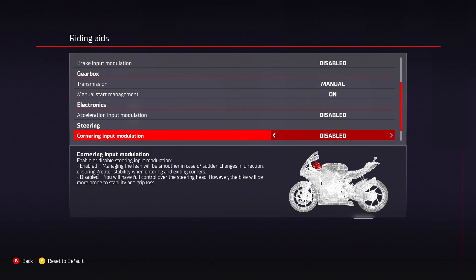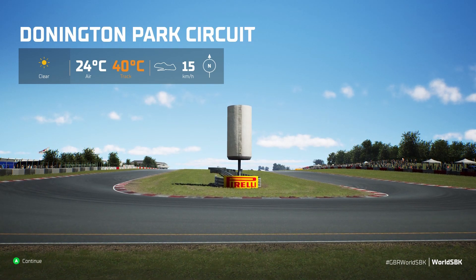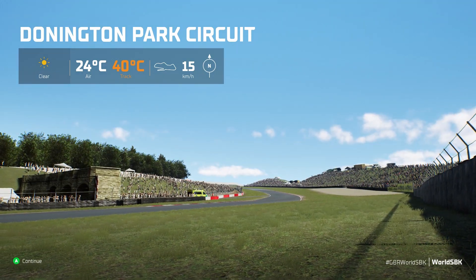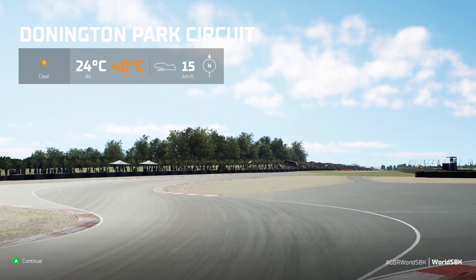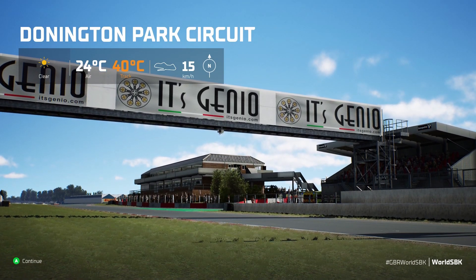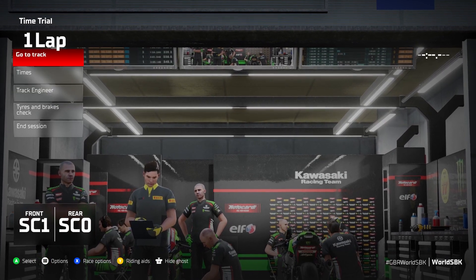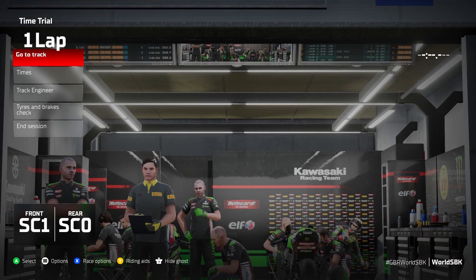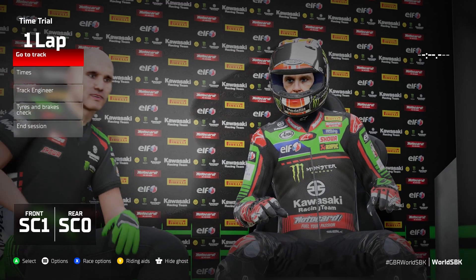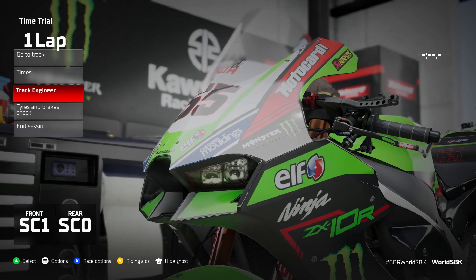I'll be giving you my first thoughts on the physics. Here we are down at Donington Park, and it is quite nice to see a more modern version of Donington Park, because in the MotoGP games it's always the historic one. The kerb colour seems to be correct now with the new red colours and all the right sponsors from the World Superbike round. In terms of the tyres, I can see we've got the SC1 on the front and SC0 on the rear — they're actually going by the actual compound names used in World Superbikes, the different Pirelli ones: SC1, SC0, SC Rain, rather than soft, medium, hard.